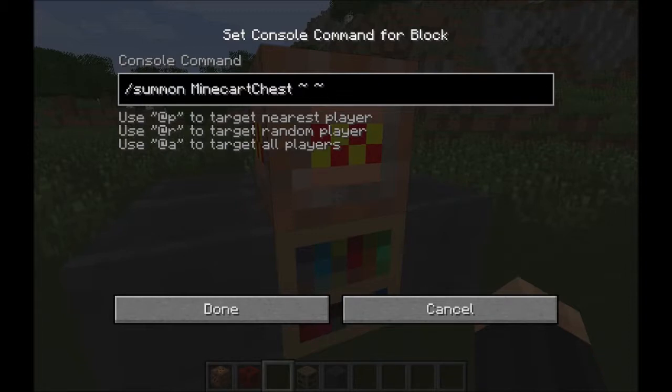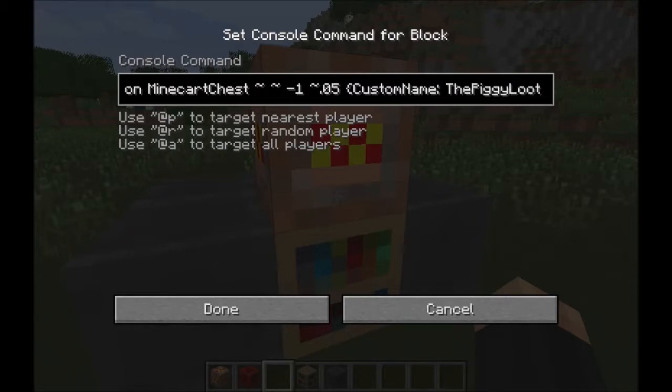MinecartChest — capital letters. Put a space right next to the one, put another one, get the dash, put a one, put another space right there and point zero five. Then you want to put the custom name — we're just gonna call it 'the piggy loots' right there. Put done.